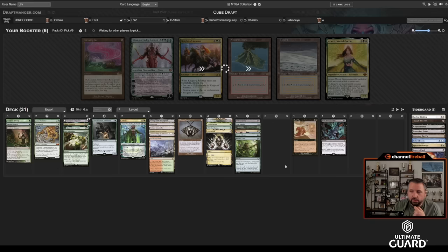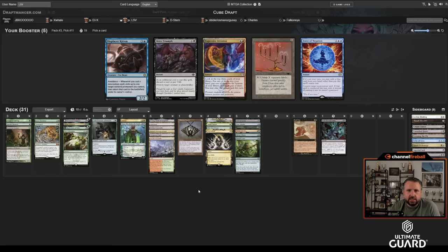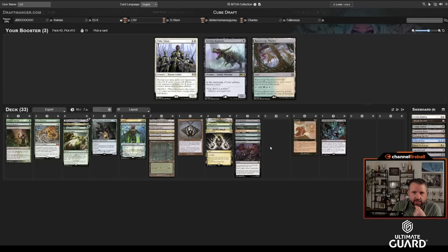Nature's Lore versus Nissa Ascended Animist — Nissa is just okay. This looks like a decent Nature's Lore deck; it can get Proven Ground, Bayou, or Overgrown Tomb. There's a late Volcanic Island or Tundra, both pretty nice. I'm one card over or I just play 16 lands with Bauble, Utopia Sprawl, and a bunch of one-drops. This pack has both Teferis and Cryptic Coat — I don't want to splash another color, so I'll take Gix's Command as a good sideboard card. Bitter Triumph — that card's excellent. Bayou and Elves came back; I'll take Bayou.